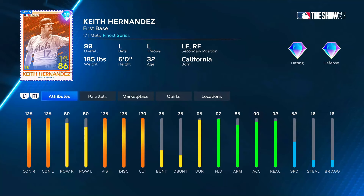We got Retro Finance Keith Hernandez from 1986, primary first base with left field and right field secondaries. He's got 125 contact versus both without any parallels, 89 power versus right, 80 versus left, 125 vision, 120 clutch, 95 durability — so he doesn't get the durability boost. 90 arm accuracy, not going to get the Mookie Betts boost either. 97 fielding, 85 arm, 92 reaction with 52 speed. Diamond defense at first, left field, and right field, but the speed means I wouldn't put him in the outfield.